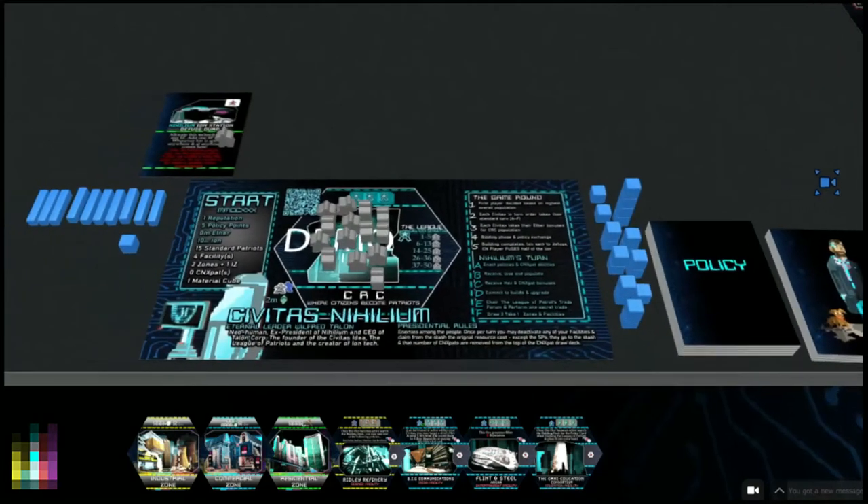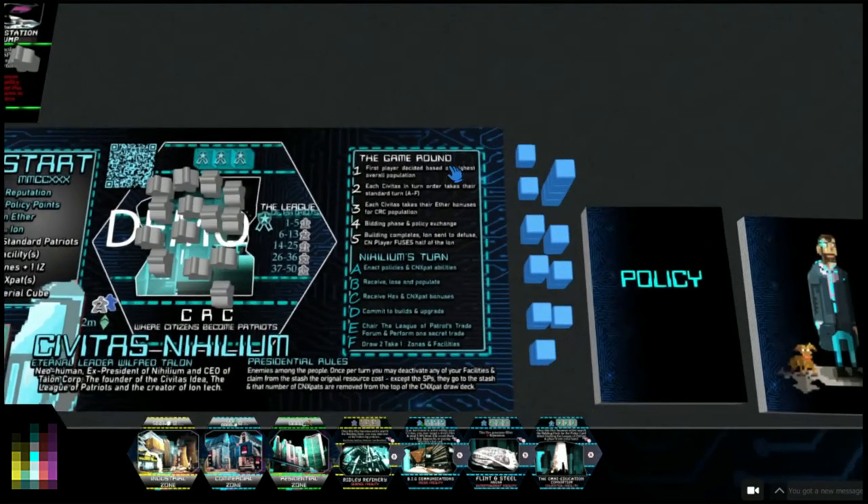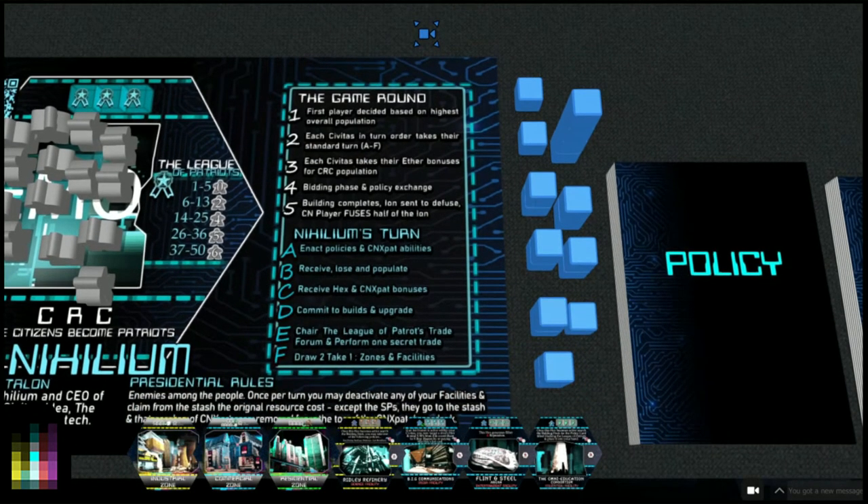Now we're going to start the game round. The game is played in a series of game rounds. You play game round points one to two, then from two you go A to F - each player goes A to F. Then from that point you go to number three where you take ether bonuses for CRC population, earn money for people in your CRC, do the bidding phase and policy exchange, then buildings complete. Ion is sent to the CN player who splits it half and half.